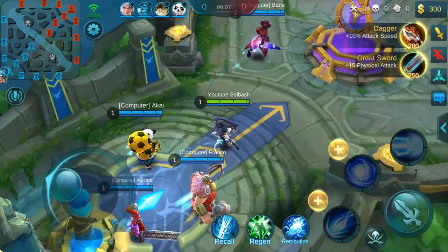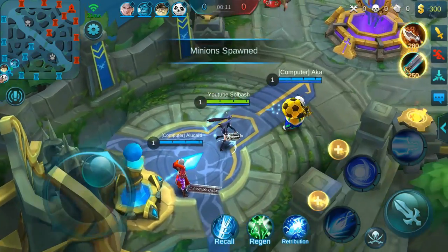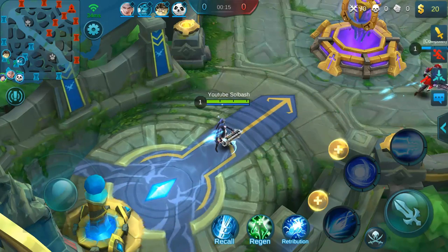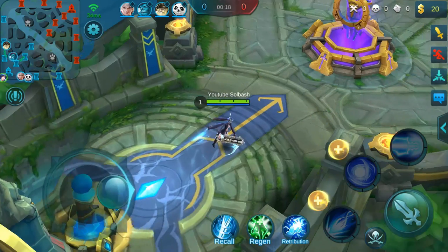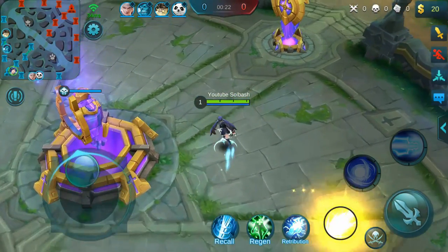When you first start out you're going to have two spells available to you and two items, so whichever item you want to go with to begin with you're able to purchase that. Now depending on the player that you are playing, you may want to take a different spell depending on that player.